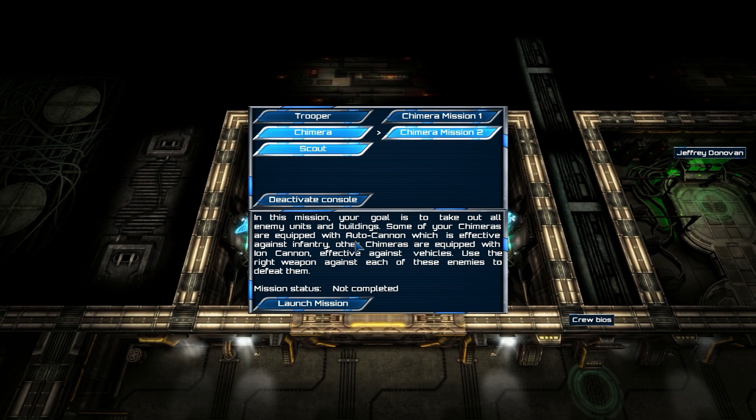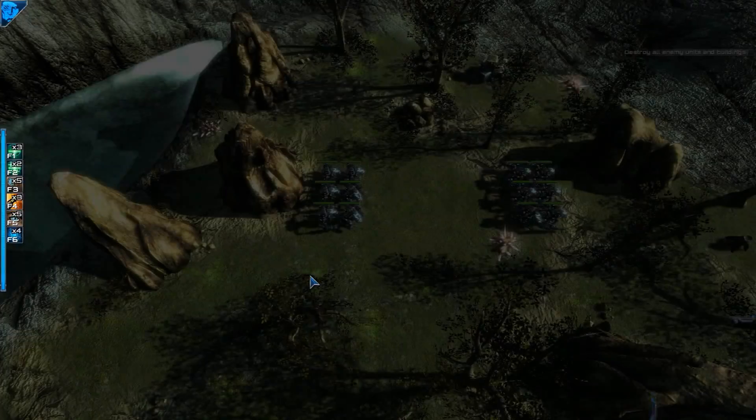In this mission your goal is to take out all enemy units and buildings. Some of your Chimeras are equipped with auto cannons, which are effective against infantry. Other Chimeras are equipped with iron cannons, effective against vehicles. Use the right weapon against each of these enemies to defeat them. Mission status: not completed.